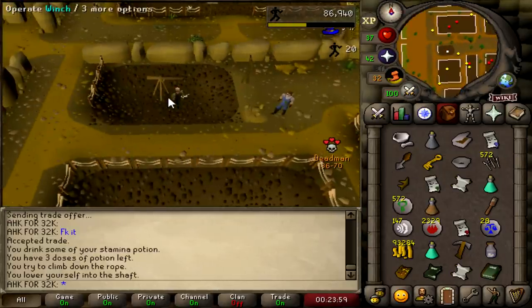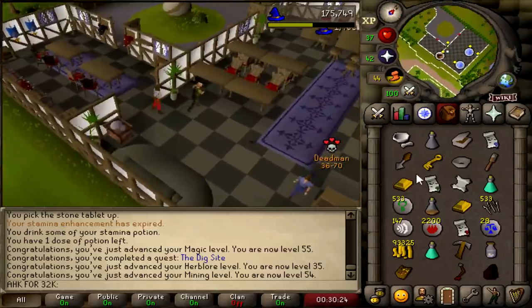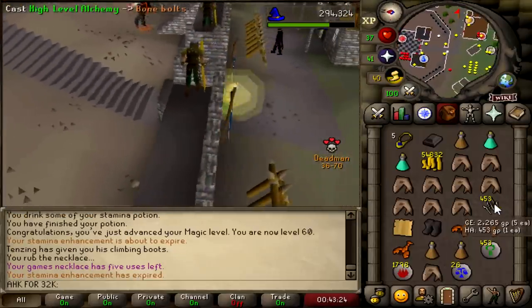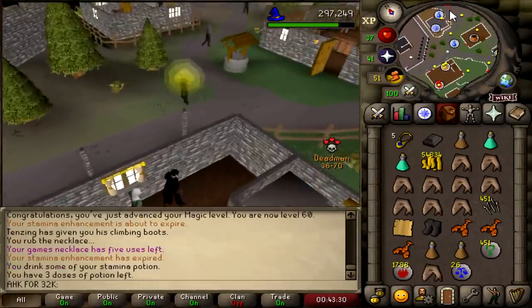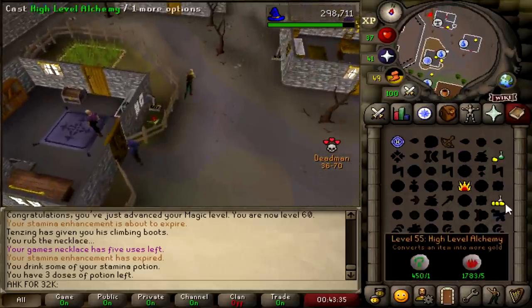Just running around with 500 gnomes and no food. This guy training at the archers had that range relic that can just drain all my run energy — he can literally make me his bitch whenever he wants. Fucking panicking.